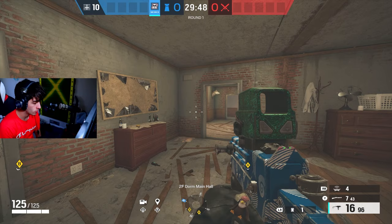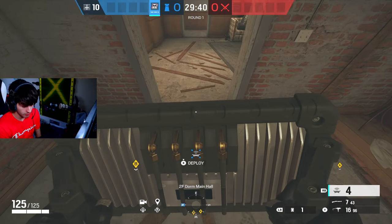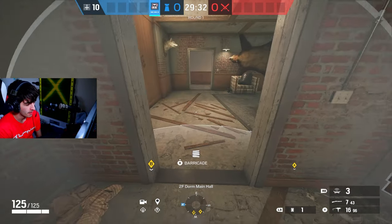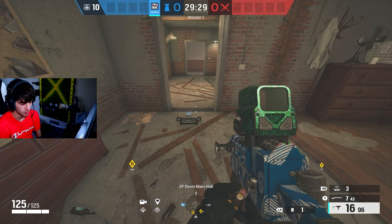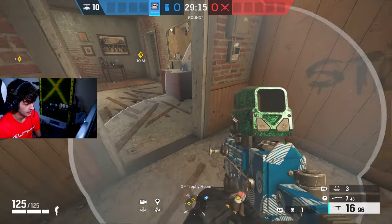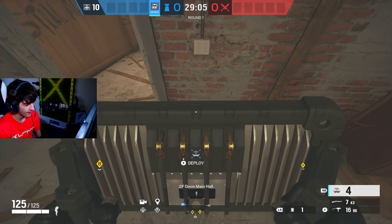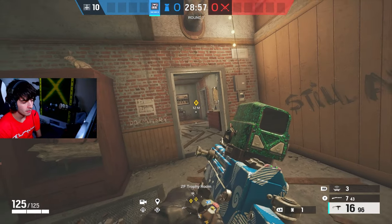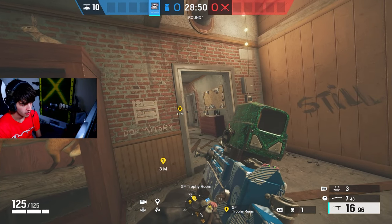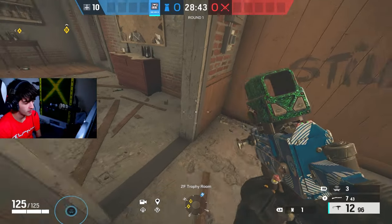Now for Mute, it's kind of hard to make a mistake, but you can definitely mess up jammer placement. Never place a mute jammer in a wide open spot where they can just shoot it. When thinking about mute jammer placement, consider two things: one, can it be seen? And two, does the attacker have to expose himself to shoot it? Placing it on this side forces the attacker, if he wants to shoot it, to expose himself from multiple angles. That's much better than placing it somewhere easily shot from cover.